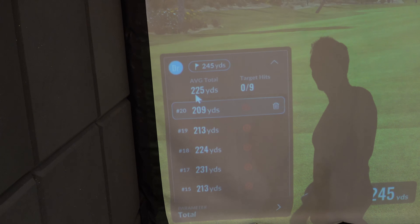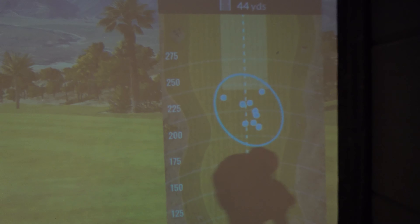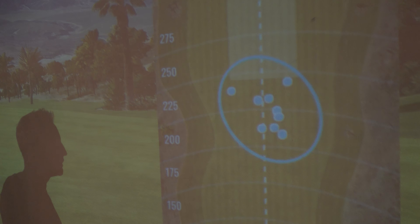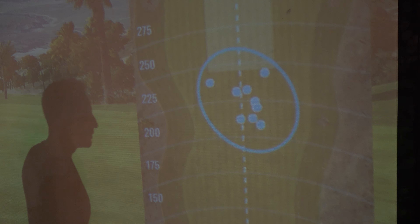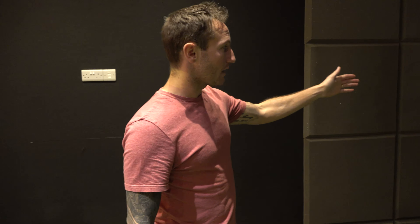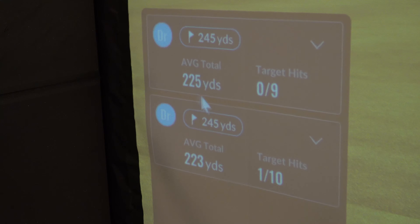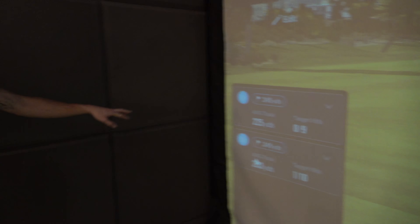After deleting that one bad shot — it was a sky — the average distance is 225 yards. So comparing the two shafts: the stiff shaft is 225 yards and the regular shaft is 223. And there's a lot better dispersion with the stiff shaft. I actually bought the regular thinking I'd get a lot more distance, but that's why it's always good to come down to a simulator — you're not going to know this on course.